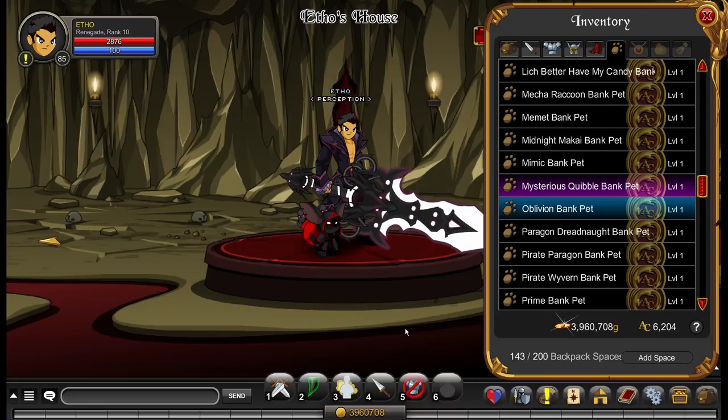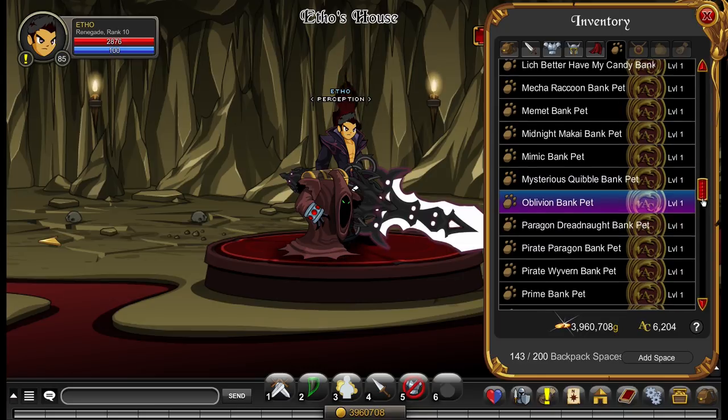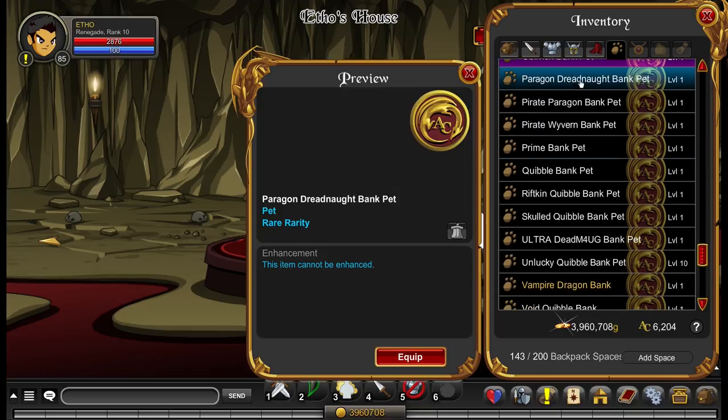This is the Oblivion bank pet — it should be way bigger. It's a common problem I find with bank pets: they're quite small. This guy is nowhere near the size of his actual NPC and nowhere near the size of the other pet version of Oblivion. It should be way, way bigger.